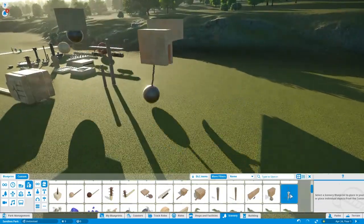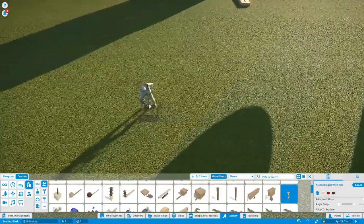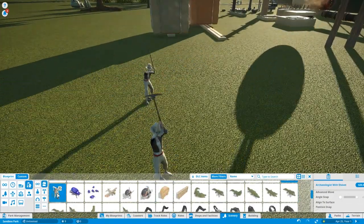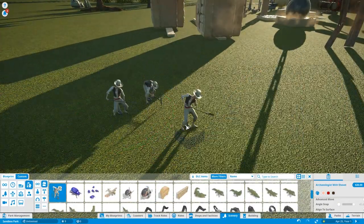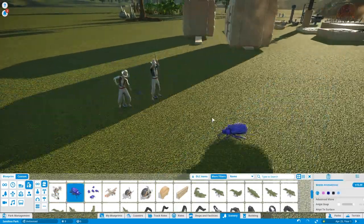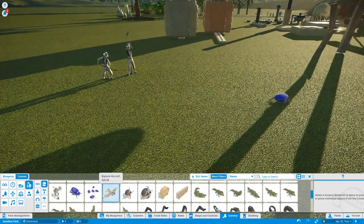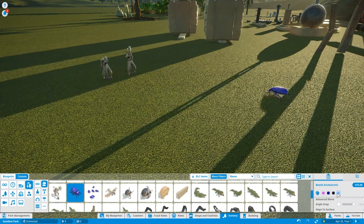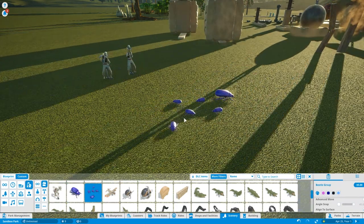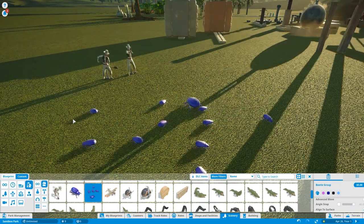There's an archaeologist with a pick - poor guy. I wonder what people are going to do to these archaeologists. We've got one with a shovel, really nice. Then we've got a little beetle - and by the way, you can change the colour of the beetle. If you want black you can use black, if you want purple you can use purple. Then there's a group.